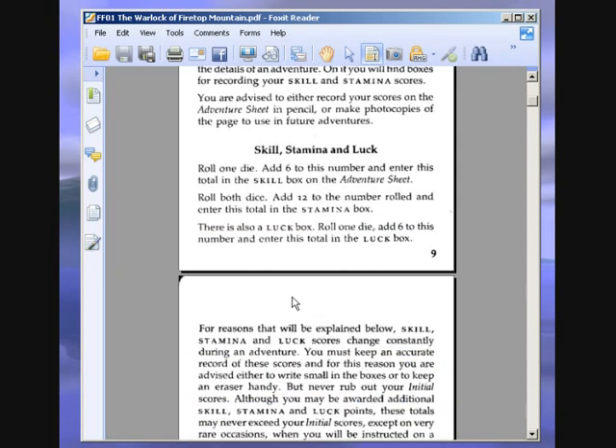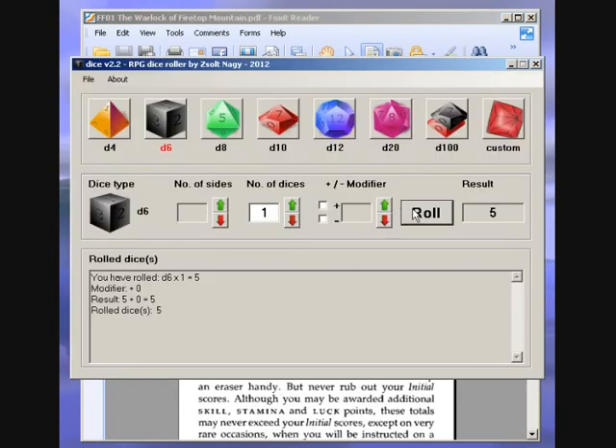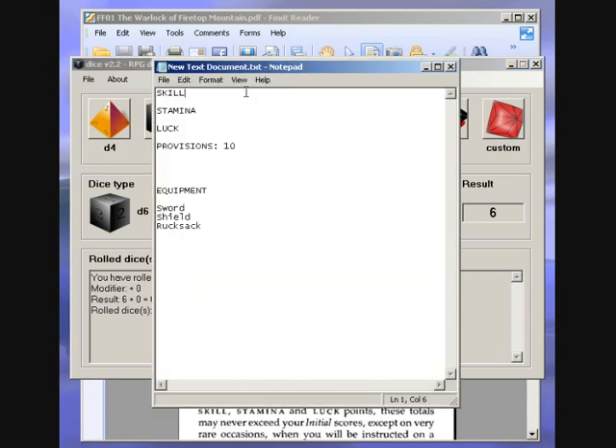Skill, stamina and luck. Roll one die, add six to this number and enter this total in the skill box. We roll and get a six — that's lucky! Six plus six is twelve. So we have maximum skill. That was a good start, excellent.